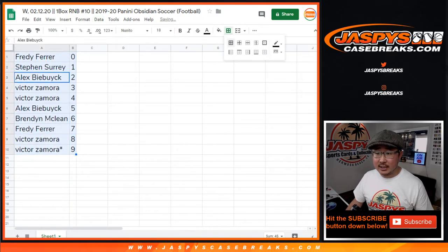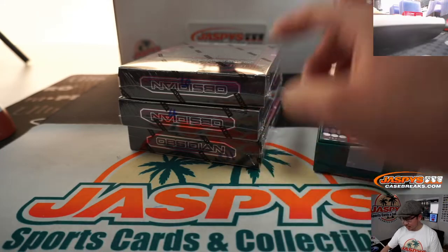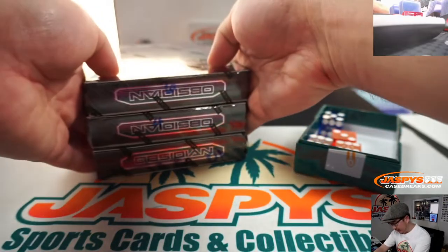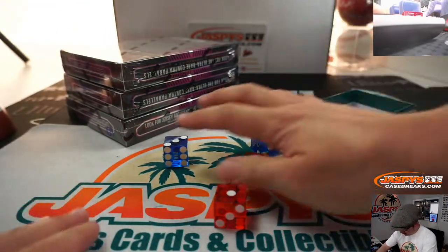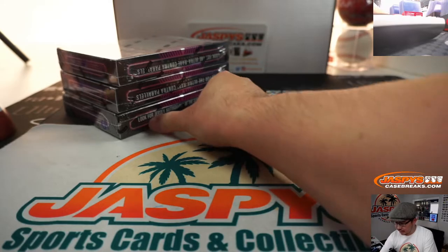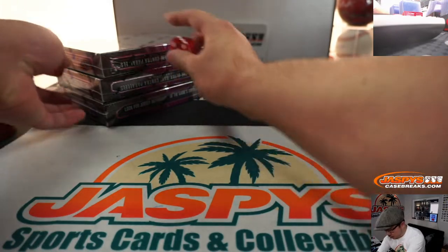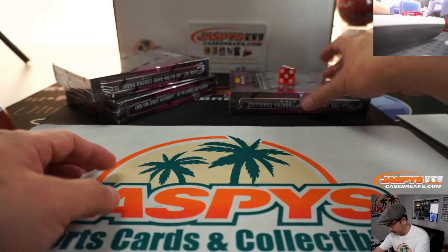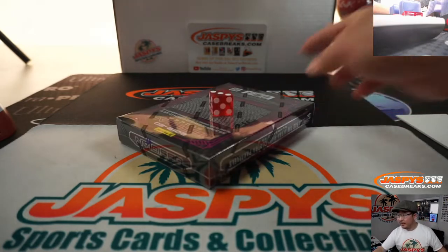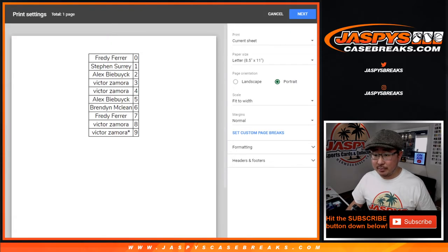Let's sort by column B by team. Looks like we have 3 boxes left — 10, 11, and 12. So this is break 10, with boxes 6, 4, and 10 remaining. I'm going to select a die — Liverpool Red right here. Rolling 1 through 6 on the dice, and it's going to be 3. Counting 1, 2, 3, 4 — so it's the middle box right here. We'll save the others for next time. No one's going to trade these numbers, right? So let's rip — trade window closed.